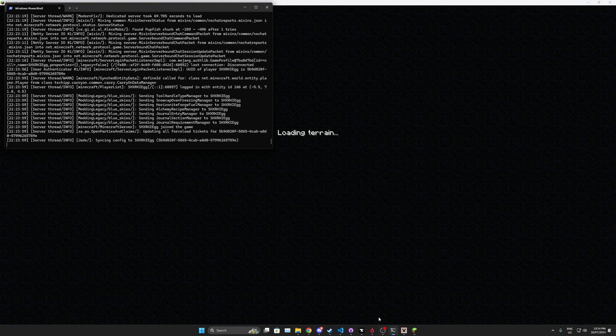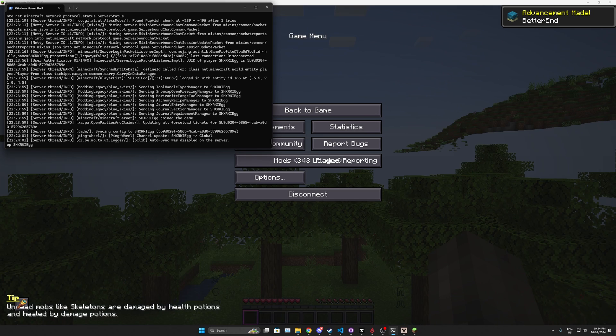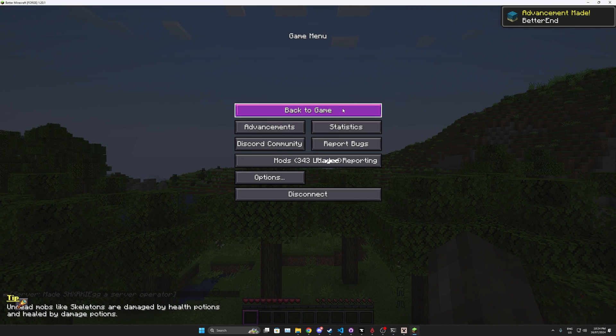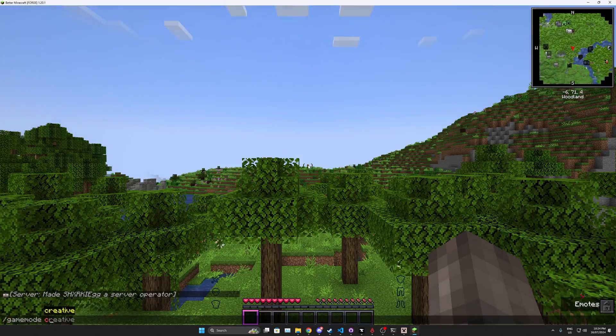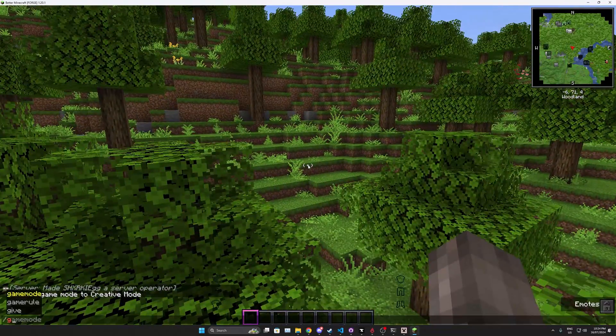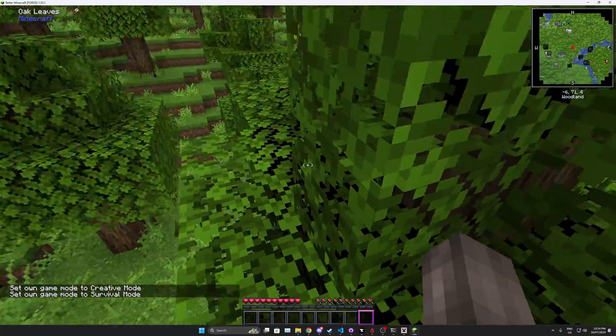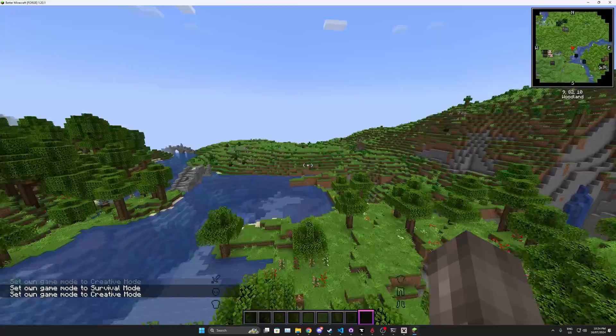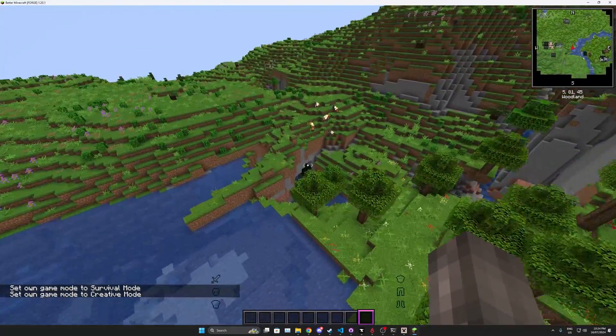While the world is loading, if you want to make yourself operator and give yourself admin permissions, type into the PowerShell window: 'op' followed by a space and your username, then press Enter. That will give you server operator status, meaning you can go in-game and switch to creative mode. By default, nobody has operator access.